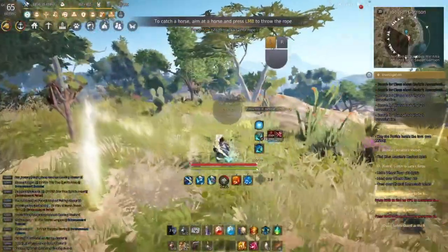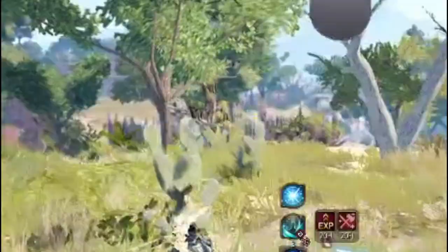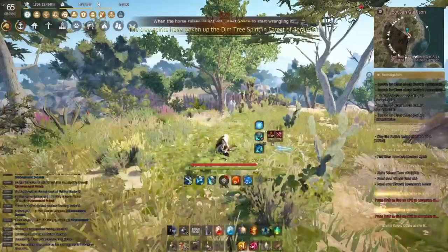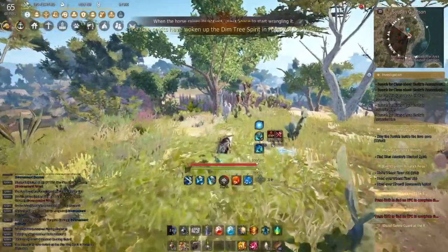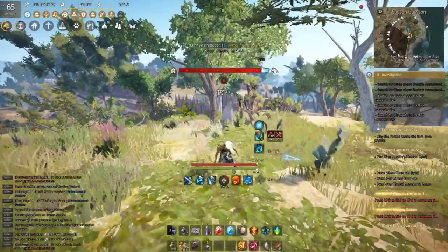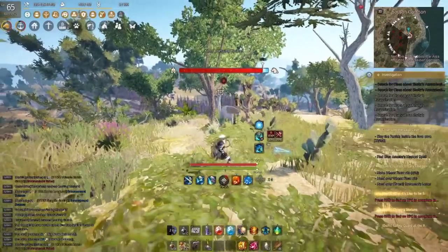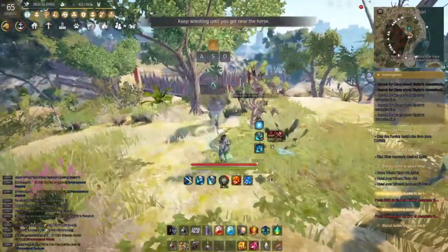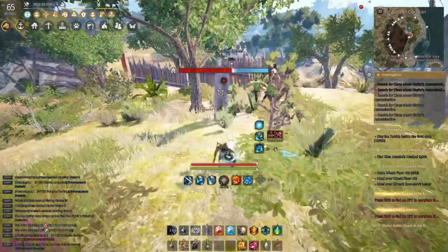All right, so we're going to do it one more time. We're going to pull out our rope, walk up to the horse. As soon as it's red, we're going to left click. There we go. Space bar in the blue, walk up to it. As soon as the minigame pops up, we're going to do the minigame. We're going to hit space. Now it's going to become a white silhouette around the horse when we can give it the sugar.